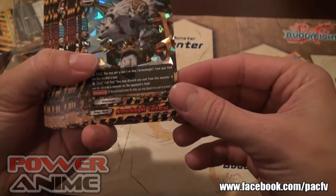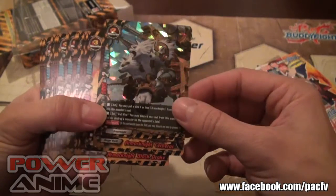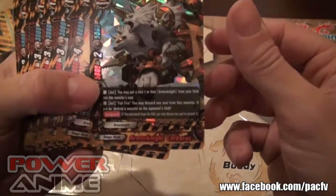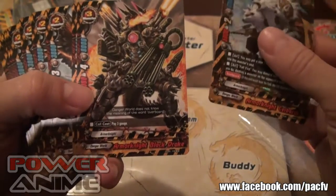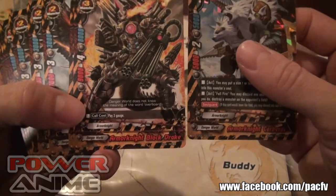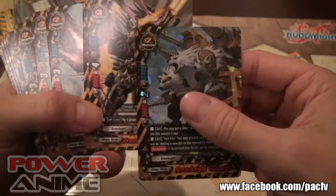First one out of the gate here is Armored Knight Cerberus, kind of in its triple R form — it's got a sparkle finish, really, really nice. This one is featured on episode four, it's the most powerful one: 9000 attack, pay three. Pretty nasty.